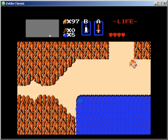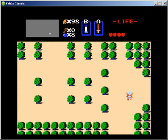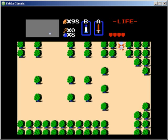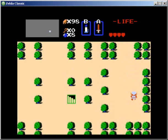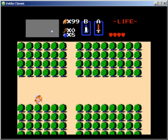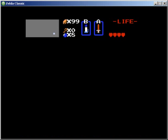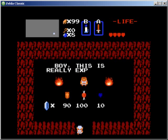Well, I've got enough money now, so let me go get that magic shield really quick. Look at this — you'd think the secret would be at that lone bush, but no, they put it in the lower corner here.